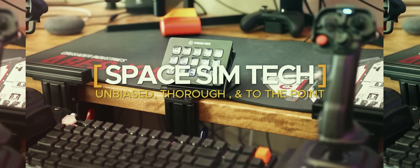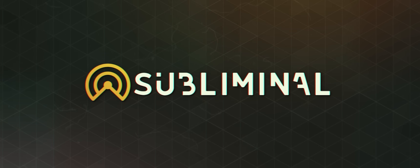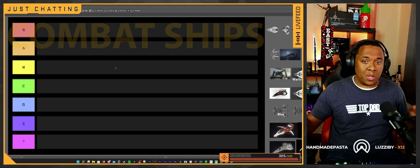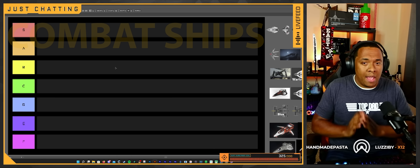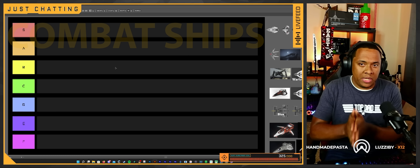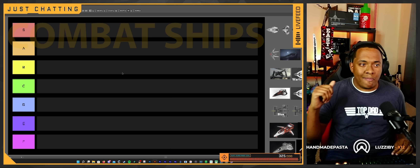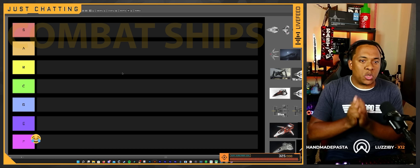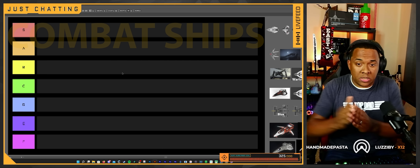I'm going to give you my opinions on how combat ships rank for PvE in Alpha 3.17. Before I get started, one thing I want to acknowledge is that bounties have changed in 3.17 because the servers are performing better — NPCs are on a whole other level. If you haven't played in this patch, please don't make any comments below. This is a ranking guide on VHRT and ERT bounties, and on whether or not I think you should purchase a ship, whether with Alpha UEC or real money, for that purpose.